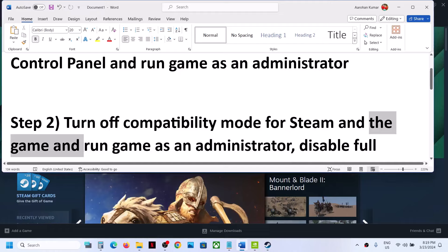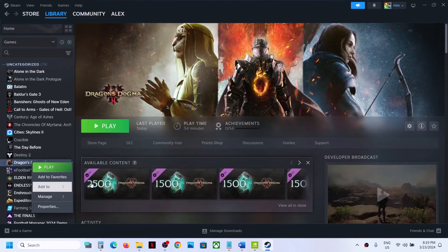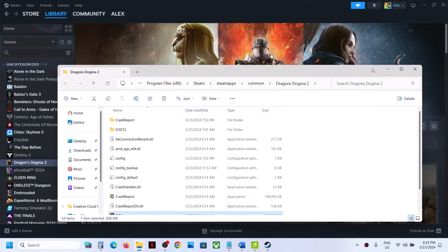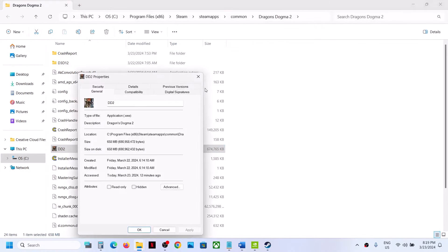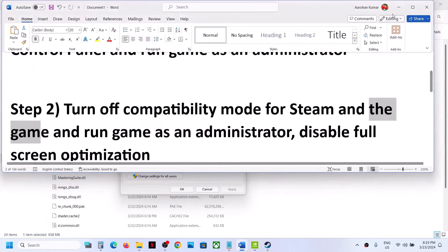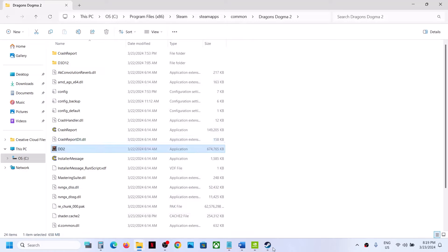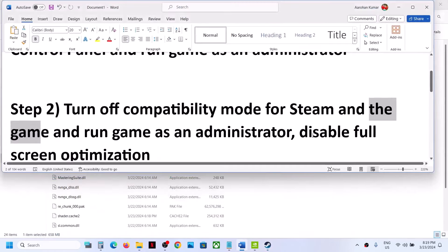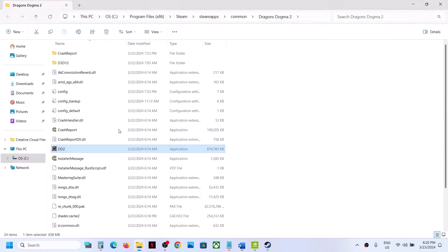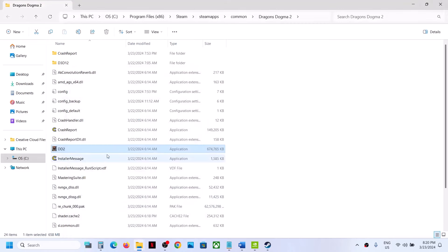Do the same with the game EXE file. Go to Steam, right-click the game, select Manage, then Browse Local Files. Right-click the game EXE, select Properties, go to the Compatibility tab. If compatibility mode is checked, uncheck it, then check 'Run this program as an administrator.' Hit Apply, click OK, and launch the game. You can also disable Full Screen Optimization: right-click the game EXE, select Properties, check 'Disable Full Screen Optimization,' apply, and launch the game to check.